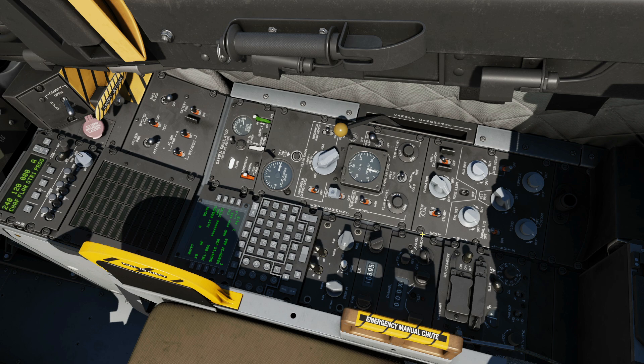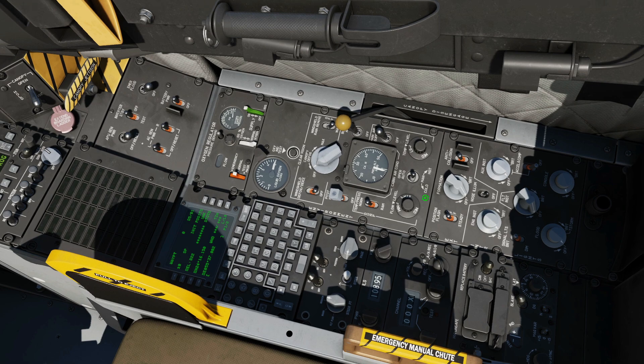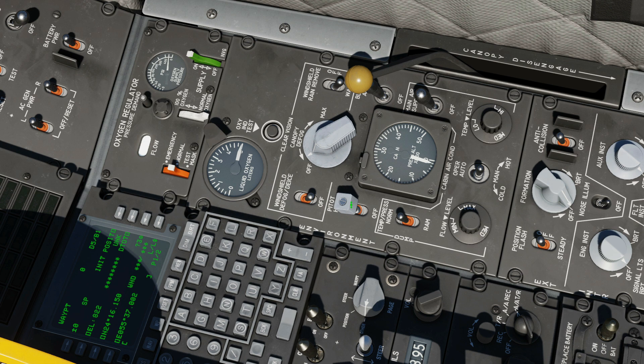Next we move up to the environment panel — best to zoom in. Most of this is not modelled in DCS but we'll go through it anyway. Pitot heat IS modelled — you will freeze your pitot if you don't use the heat when it's cold. Temperature, pressure control, flow level control, air conditioner manual or auto, temperature level control, main air supply bleed air on or off — not modelled. Windshield rain removal — not modelled, but pretty cool, like a solution you can blow on the canopy to clear it. Canopy defog not modelled at the moment but may be added. Windshield defog/de-ice not modelled yet but may be added. We've got cabin pressure in thousands of feet equivalent altitude.